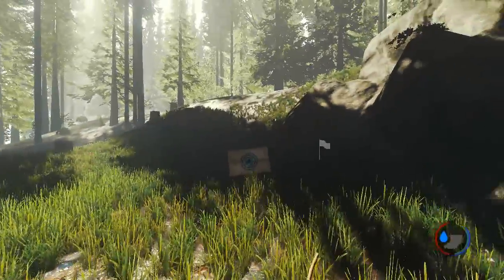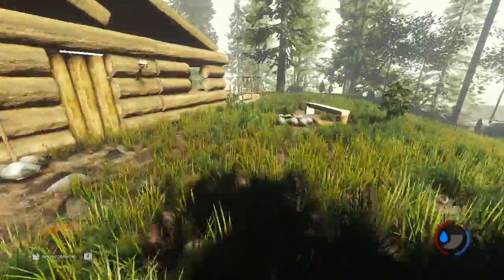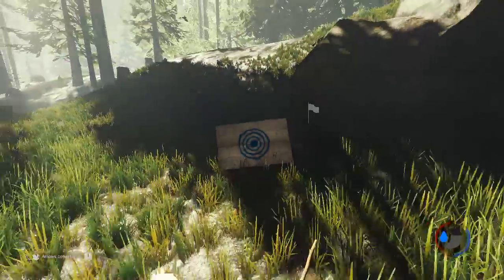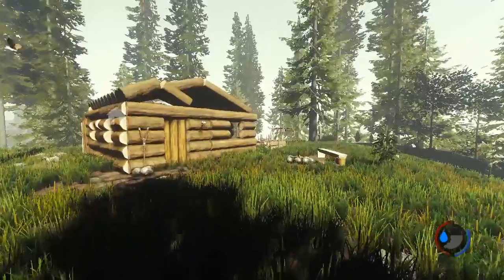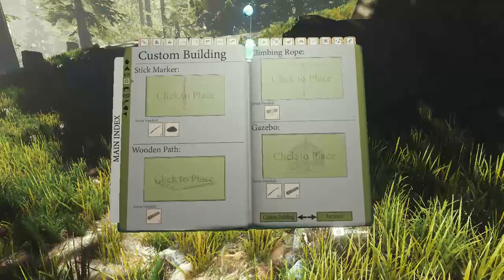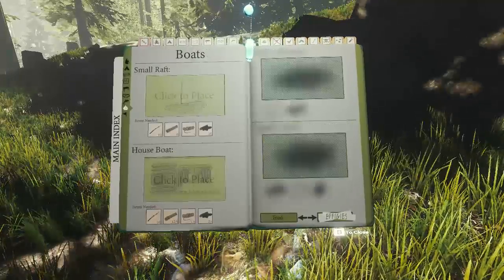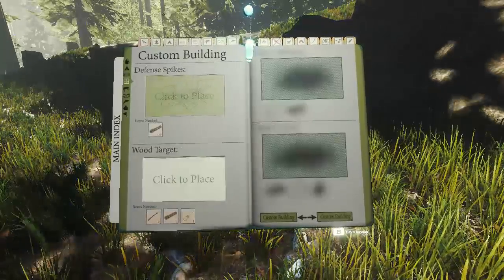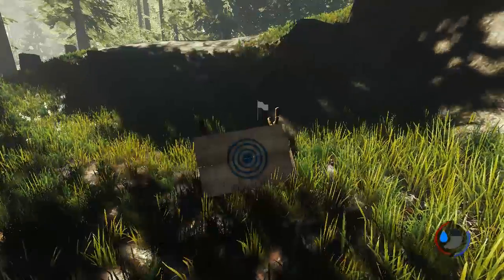Because of this you can actually train how to use the bow. I'm not really good at it — let's see again. Well, at least I'm hitting targets now. Oh cool, I'm getting really good at this! Let's quickly check the recipe — it was under furniture or custom building. Yes, there it is: wood target — it's one wood log, blue paint, and four sticks.